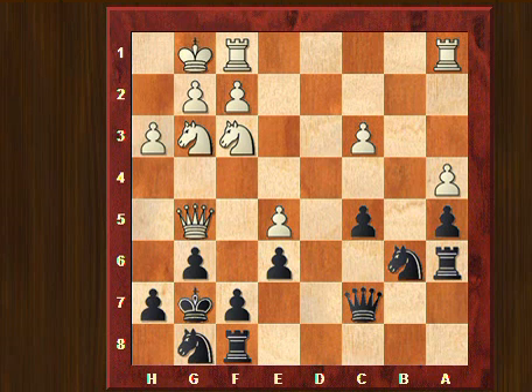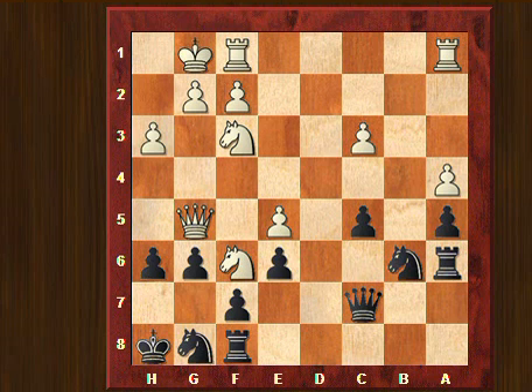White is actually playing very well, in the sense that since he has exchanged the dark-squared bishops, my dark squares around the king can become weak. He played knight to h5 here, king goes to h8, knight f6. And here I played h6. Queen to h4, king to g7.